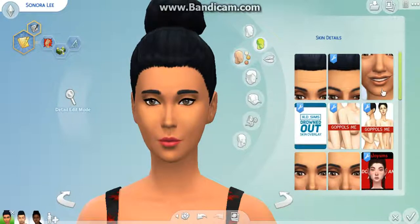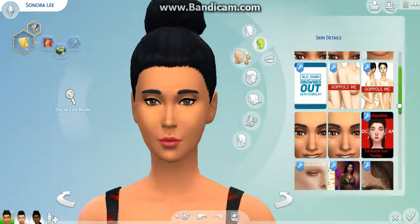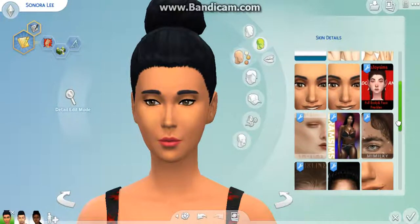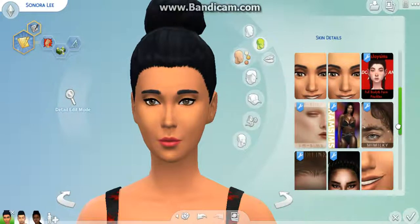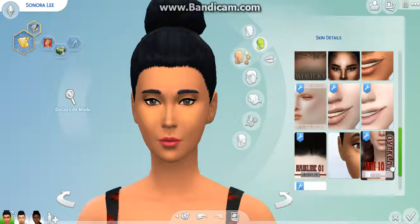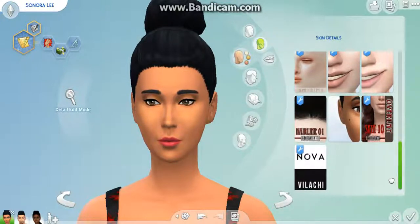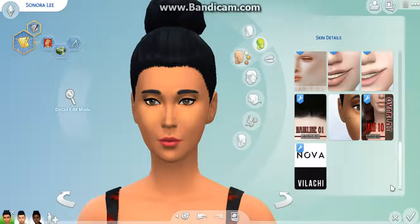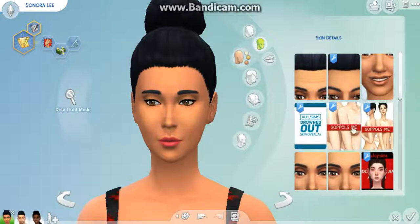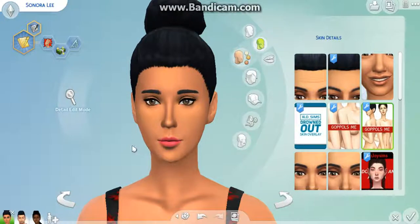Here are some of the overlays I have. Some GoPollsMe, Souljoy Sims Freckles of Faces. I got something from Grand Sims, Louisiana overlay. Something from Rameson's Remissioning. I don't know, but the Novelace — that's my favorite, my personal favorite. I also love this one too. So I'm going to do this one, just see how it looks. And it looks great on her.